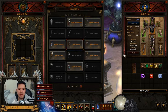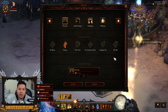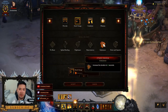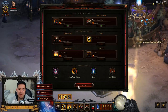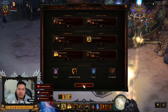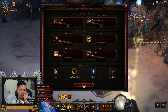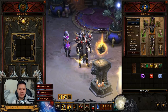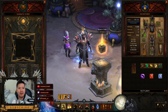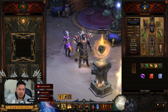Since we're no longer using the Vo'Toyias Spiker, we want to change Provoke into Steed Charge with the Endurance rune. This helps us move from one area to the next, hunt elites, and kill them super fast and super easy. That's pretty much the only change you need for higher-greater rifts — to survive longer and do more damage.